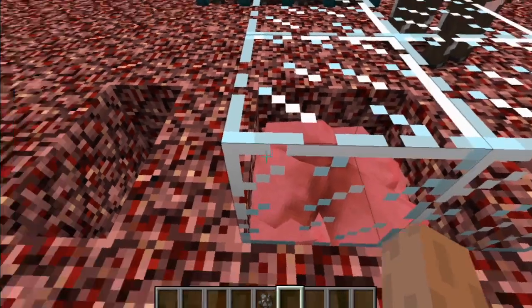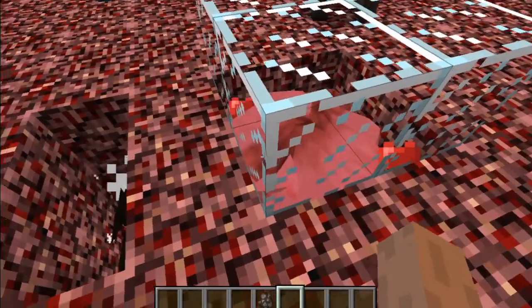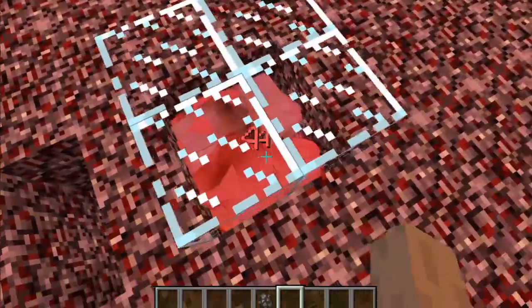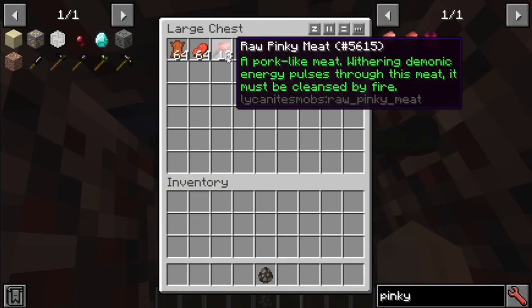Breed them several times until you have 24 pinkies in the farm. After that, they'll start to die from entity cramming and you can find raw pinky meat in the chest below.